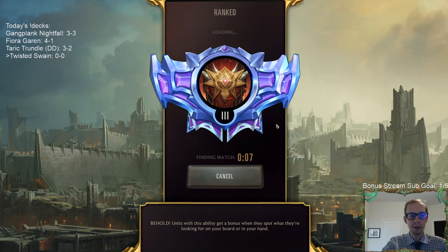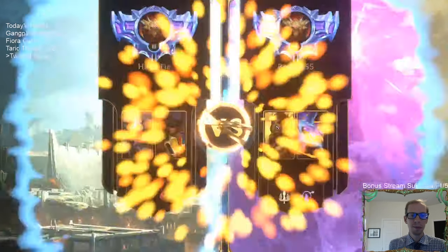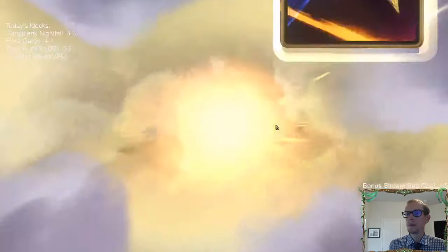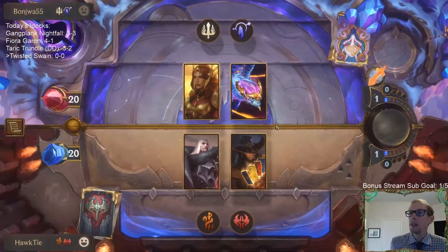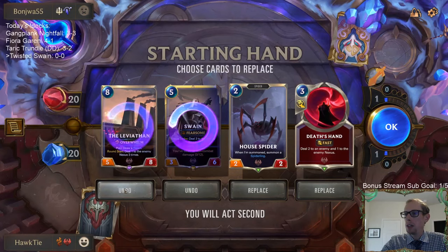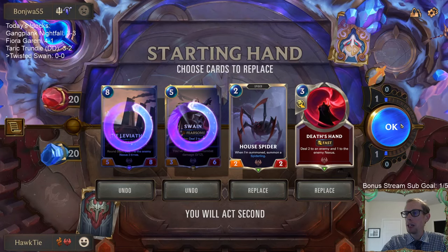Someone asks about Teemo Swain — yeah there's a lot of different things we can do with these regions. We get our opening hand. Large units, this is a dragon deck — we're going to get rid of both of those for now, though I could see keeping Leviathan to be honest.